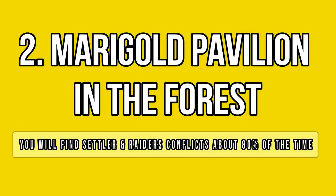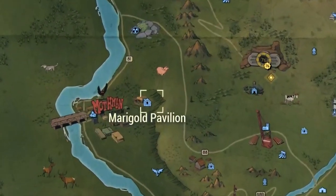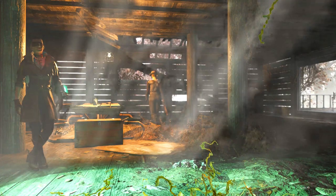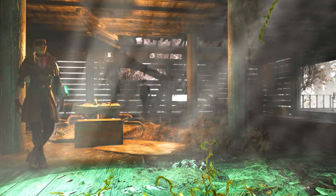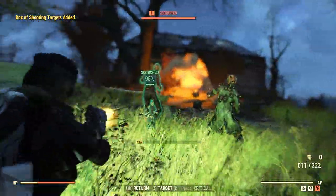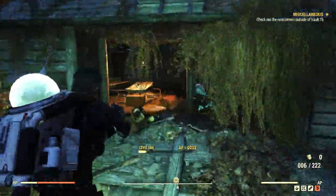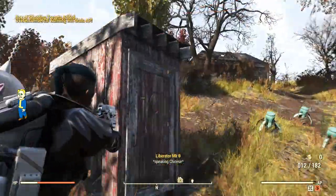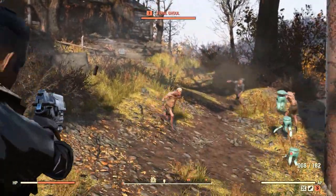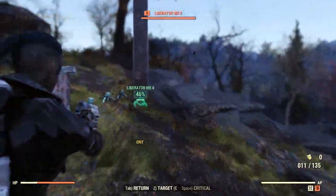At the Marigold Pavilion near Point Pleasant, you will always come across the type of random encounter I have talked about. Keep in mind that you need to server jump a lot here to farm reputation — there is no other way around it. There are basically four main categories of spawns you can find here. Faction vs faction, or Settlers vs Raiders, where the Raiders are always the attacking party. You need to choose a faction to defend and you will earn rep based on your choice.